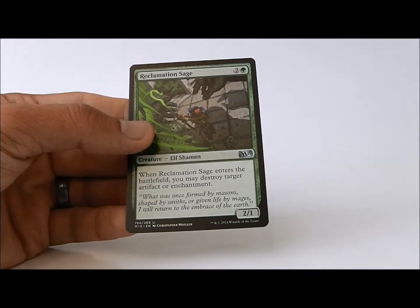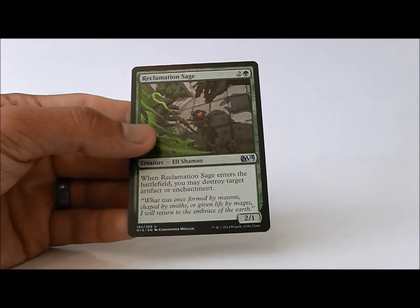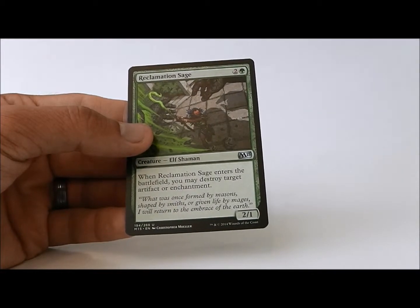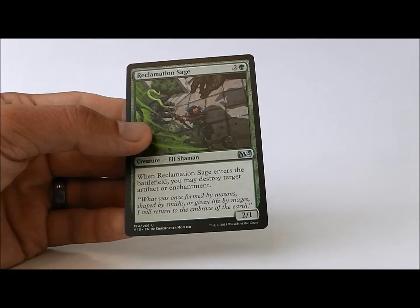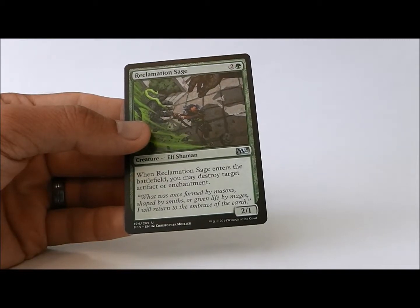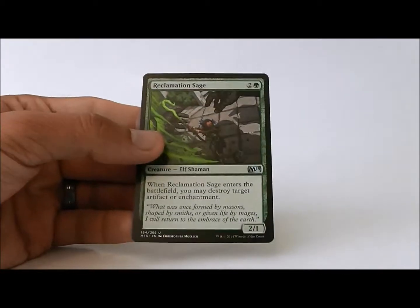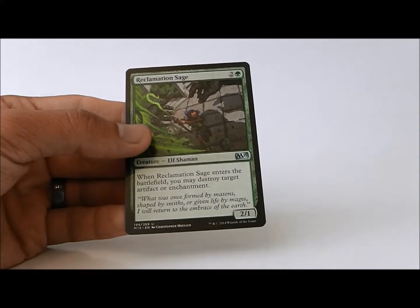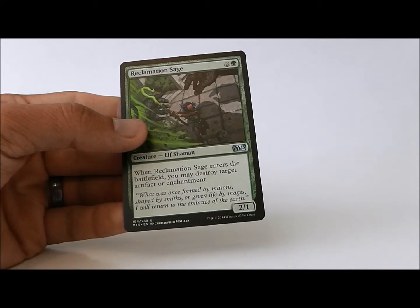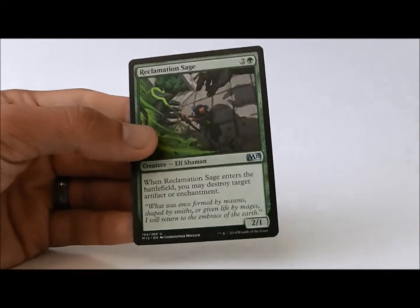Reclamation Sage: when it enters the battlefield, you may destroy target artifact or enchantment. This is one of four ways to destroy an enchantment in M15 — three of the ways are green, one of the ways is white, and this comes in the form of a 2-1. I'm not going to pick it highly, just because there aren't that many artifacts and enchantments running around that you're going to want to target. Sometimes you really are going to want to get rid of a Stab Wound or a Caustic Tar, so it might be alright to have one of these in your deck, but you don't need to pick it highly.